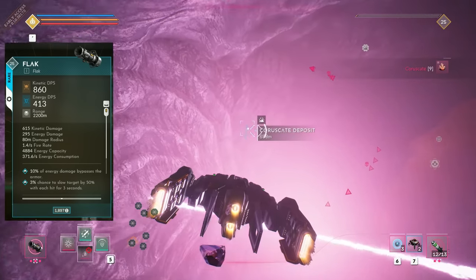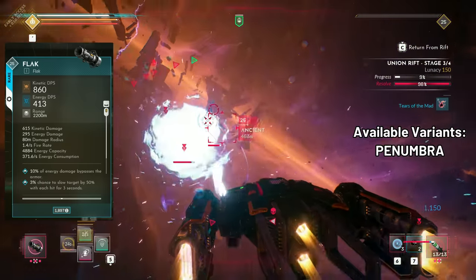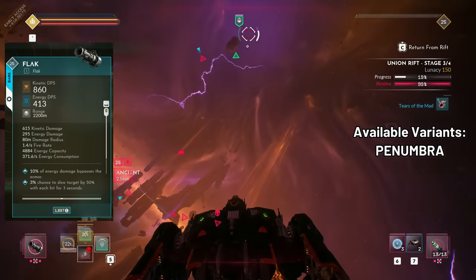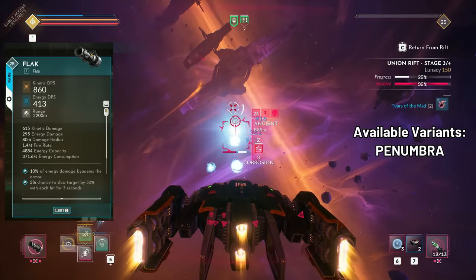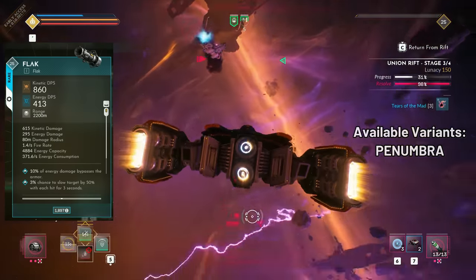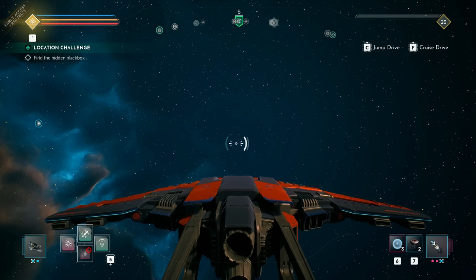Overall the Fleck can be used for many builds or playstyles as a main or support weapon, and its versatility can be further enhanced by adding a catalyst that boosts energy damage. Right now there is one variant available, the Penumbra Fleck, which has an increased fire rate at the cost of reduced damage but still higher overall damage per second, with reduced range by 300 meters and slightly increased energy consumption.